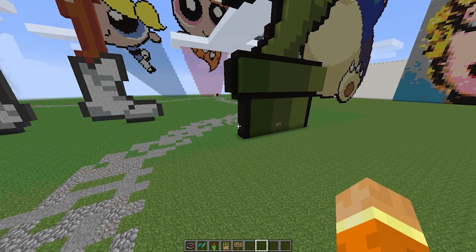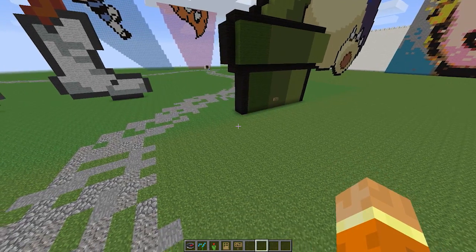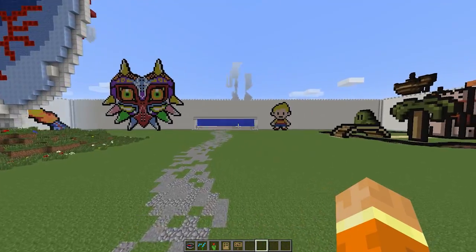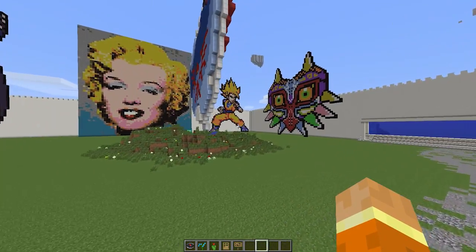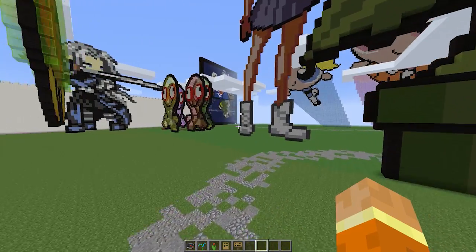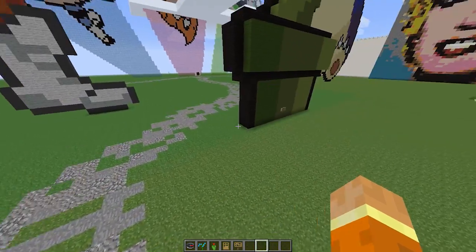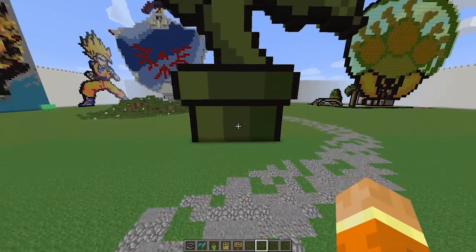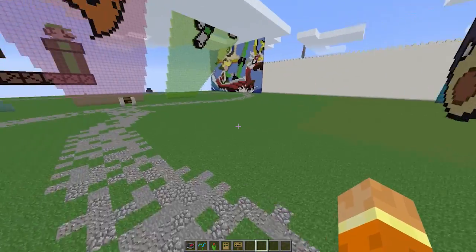Hello everybody, this is me, MC Gamer. Now tuned back in to Your Builds. On the last episode of Your Builds, we showed you some awesome pixel art builds that are all around us — Goku, Majora, Snorlax, Bronplan, etc. It's really awesome that all these builds have come together in one place, and I'm really proud of everybody on the server who built these. However, today we're going to be taking a look at some new ones.